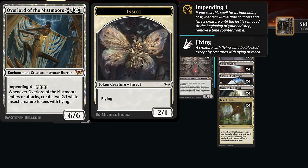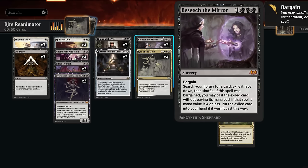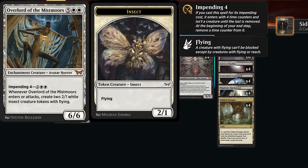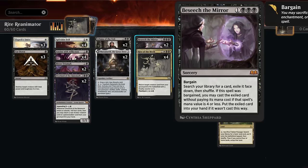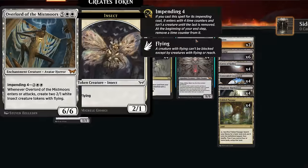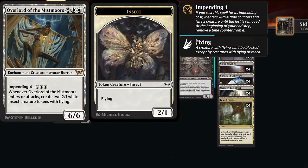The impending mechanic also synergizes well with Besiege the Mirror, a four-mana tutor effect that we can cast with Bargain by sacrificing an artifact, enchantment, or token. As it turns out, all these Overlords are also enchantments, so we can sacrifice the Overlord, cast Besiege with Bargain, search up any card in our deck, and if it's a spell with mana value 4 or less we can cast it for free. So we simply get our Rite of the Moth, which can then reanimate the Overlord we just sacrificed to Bargain — a pretty cool interaction.